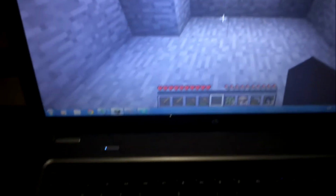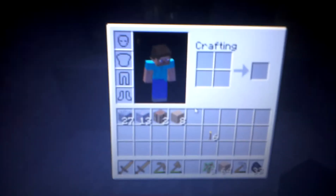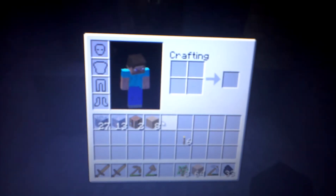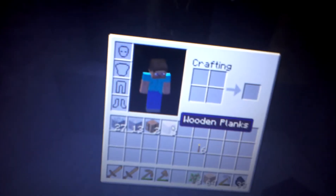So right now, I am going to look on my keyboard and press E. And when I press E, it pops up kind of like a center for you to do whatever you want — like right now, there's like to build stuff. But right now, we're going to do making a crafting table.